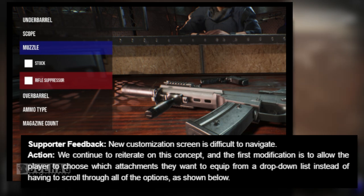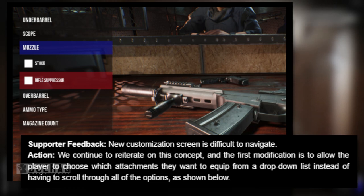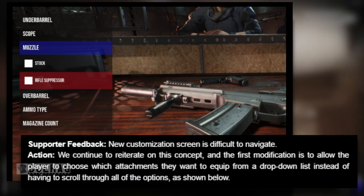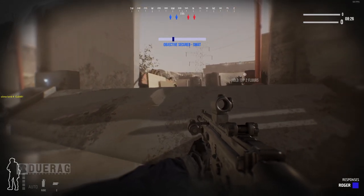First piece of feedback: the new customization screen is difficult to navigate — a very big complaint during the event and still today. Their action: they continue to reiterate the concept, and the first modification is to allow players to choose which attachments they want to equip from a dropdown list instead of scrolling through all the options. This is exactly what I've been asking for. I had said in previous videos they should keep the cool animations but add everything in a scrollable box — so thank you for listening.